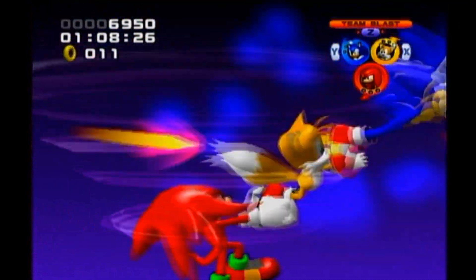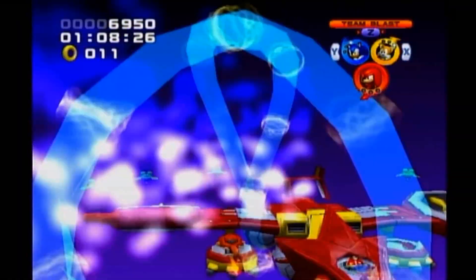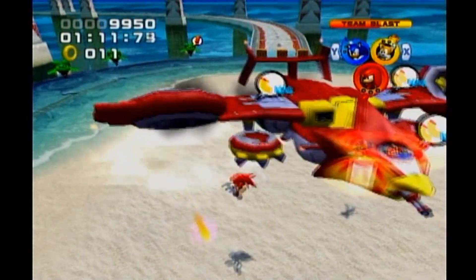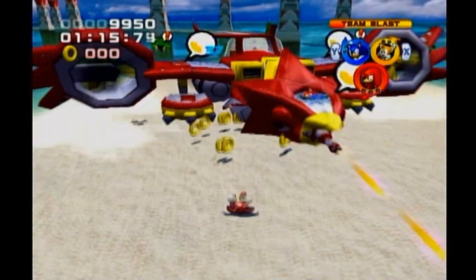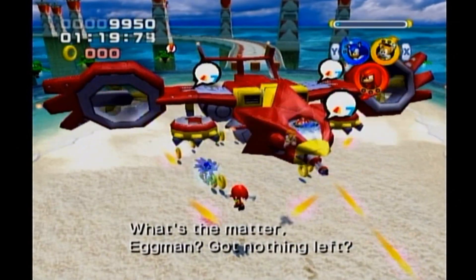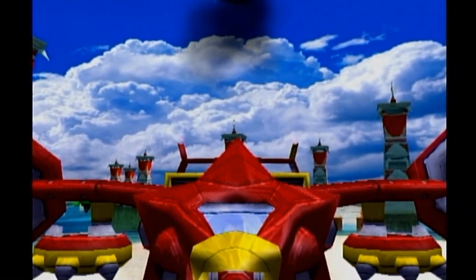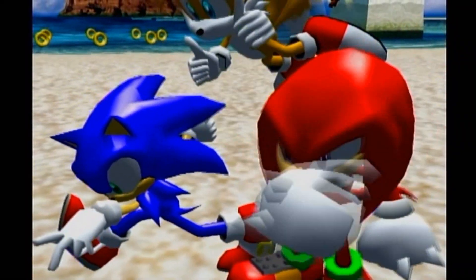Normally, a Team Blast usually does the trick. So I went ahead and got enough goodies to get a Team Blast. This should be over pretty quickly — Bumble's doing a lot of damage. There we go. Wow, way to leave your giant robot just on the beach like this.